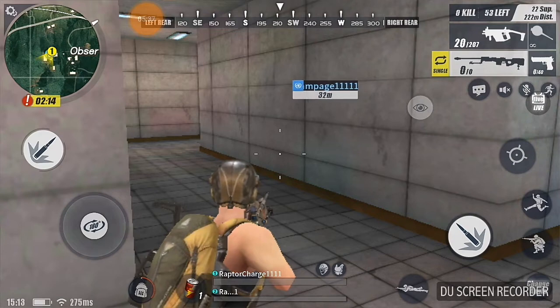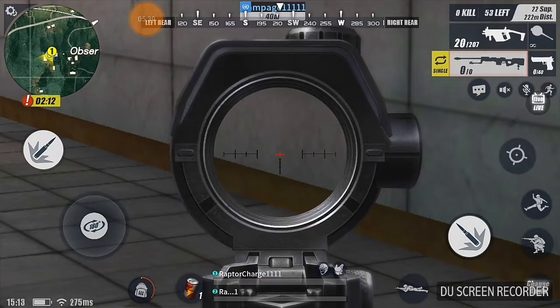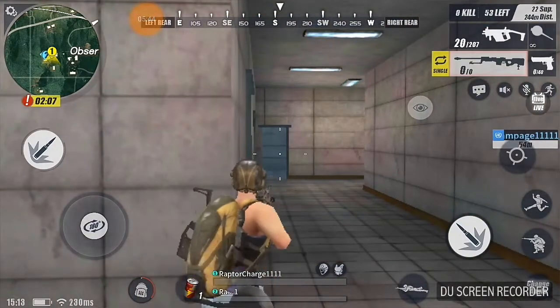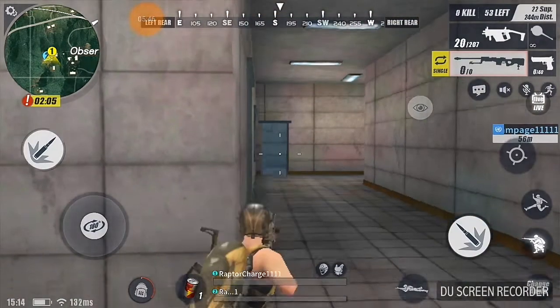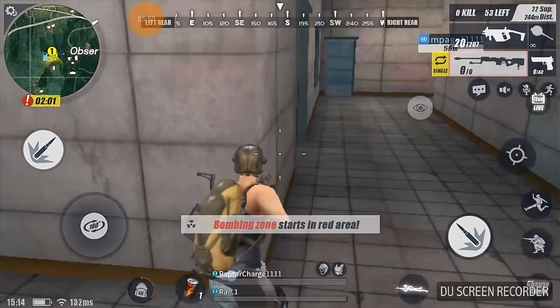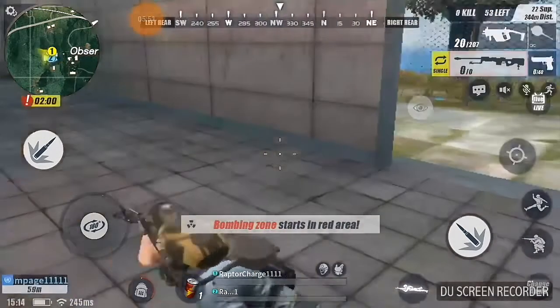As you can see, this button will help you shoot from a far distance. This button will help you jump. This button will help you stay on the ground and be in cover.